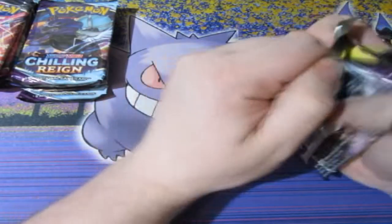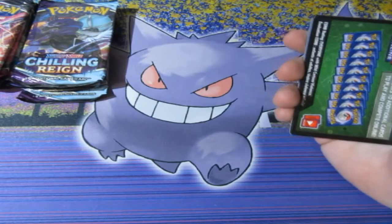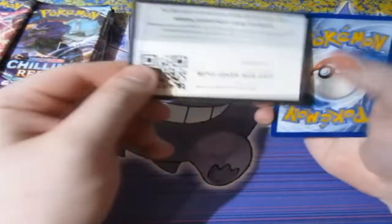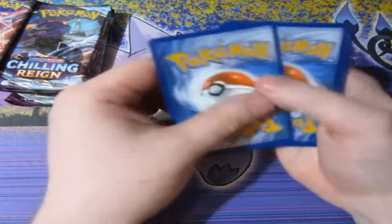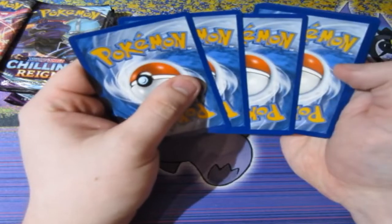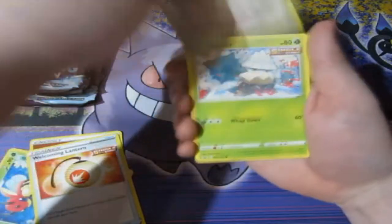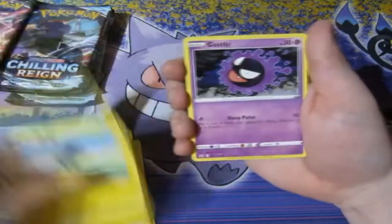Let's hope we can get something good out of these mini tins. Out of five tins — which is going to be ten packs altogether — I'd like to get myself two holographics, maybe one holo and a V card, which would be very nice indeed. If I want my pure luck to be on my side, I'd like to get three or four holos. So that'd be good.